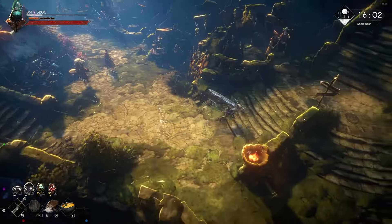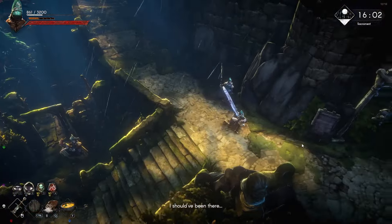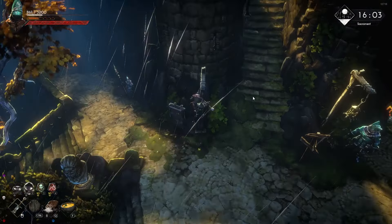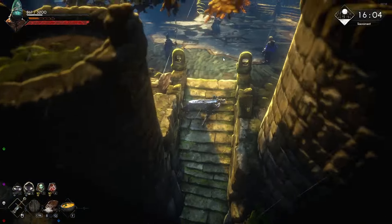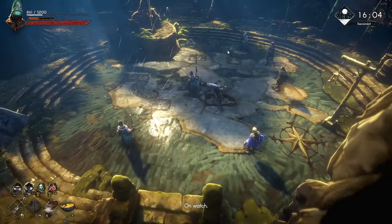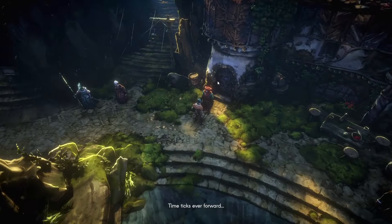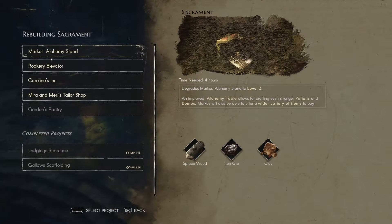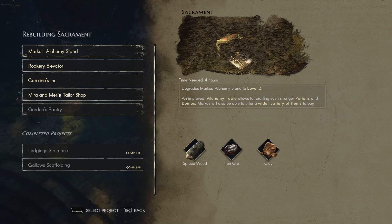You upgrade the vendors here in Sacrament. You just need to reach here through the main quest, come to the main square, and there's a guy who will allow you to upgrade the buildings and the vendors. As you can see, for me they are all almost level three — that's what you need to do for every tier.